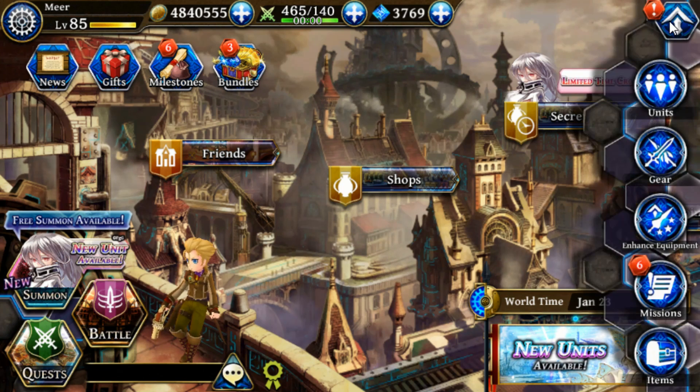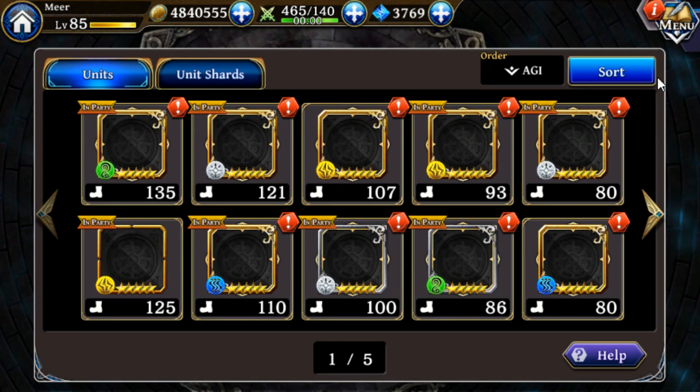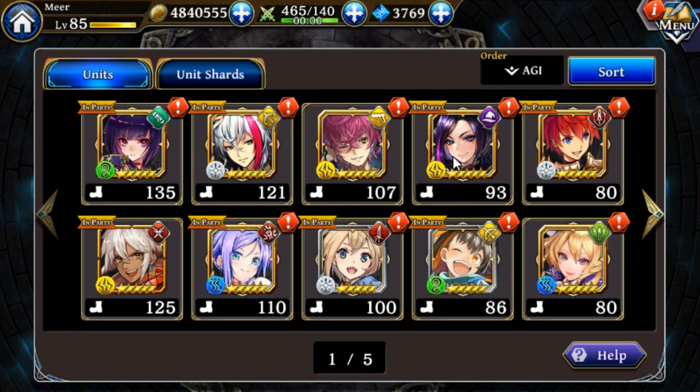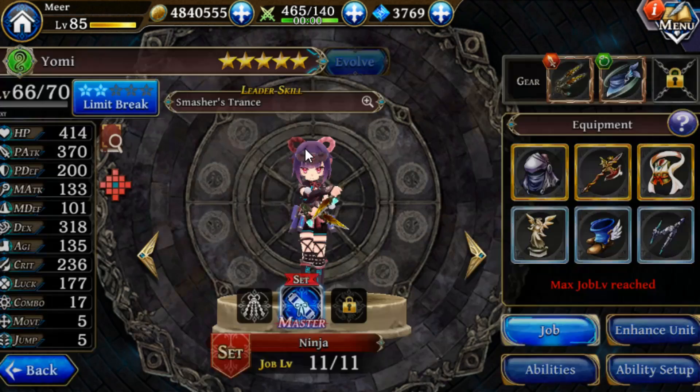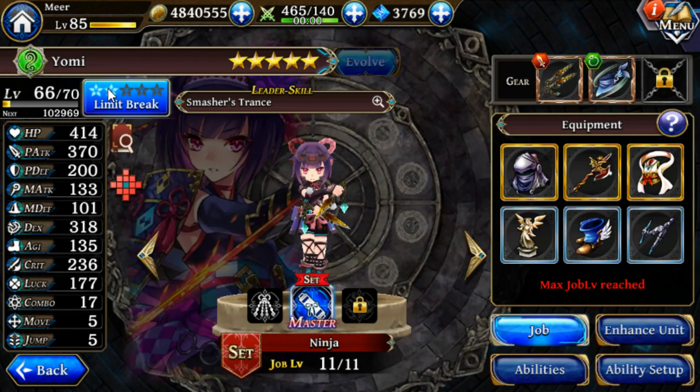In the Alchemist Code, you pull your units from the gacha and then strengthen them by pulling duplicate units. When you pull a duplicate unit, you get shards for that unit. For example, I've pulled enough Yomis to get her to the second full limit break out of five. At five stars, a unit has a maximum of 25 limit breaks — five full limit break stars — and that is when they are max limit broken.